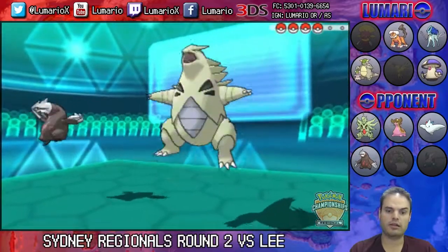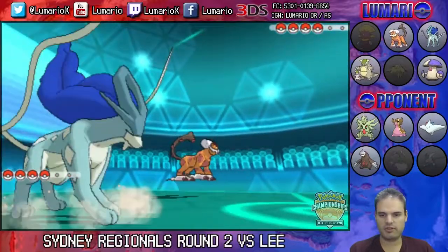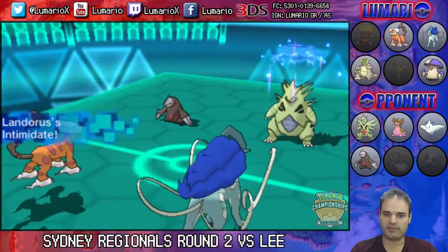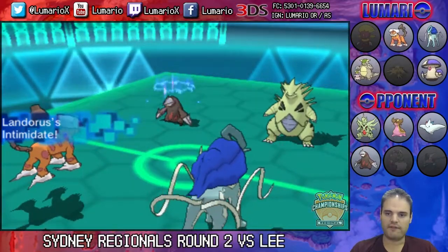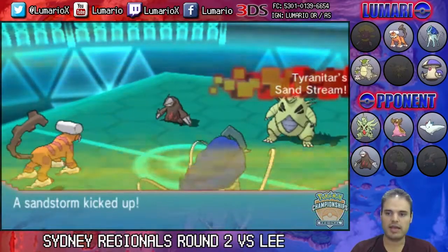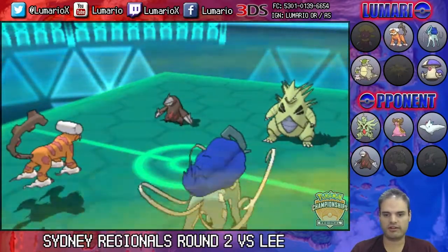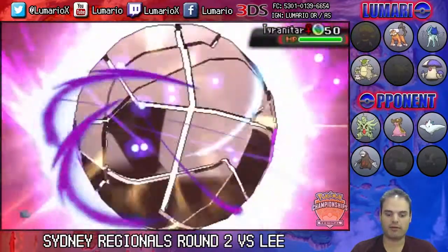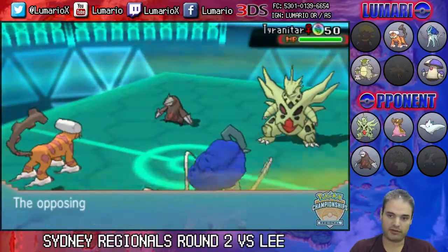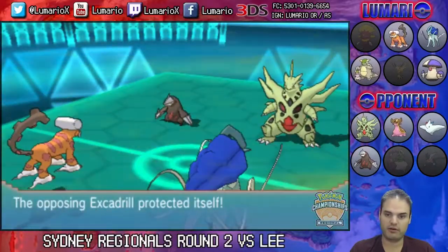Lee leads off with Tyranitar and Excadrill, and I lead off with Landorus and Suicune. This is a sort of favorable lead for me — I've got both attackers at minus one. At first I didn't think there was potential for this to be a Special Tyranitar, but it was the only Pokemon on his team I could see in team preview that was capable of Mega-evolving. So Tyranitar goes ahead and Mega-evolves on the first turn — no reason not to, really. It definitely confirms that Mega Tyranitar is a standard physical set, no special Tyranitar or anything like that.